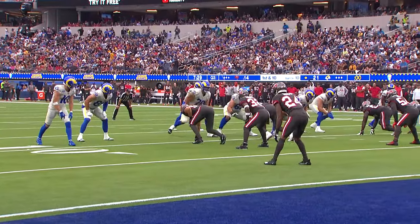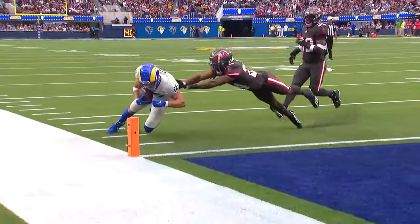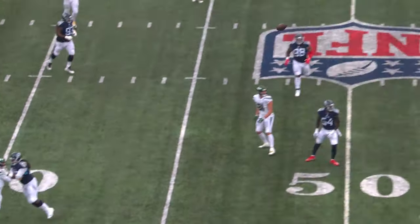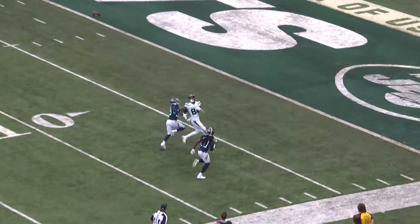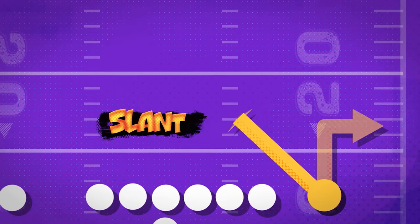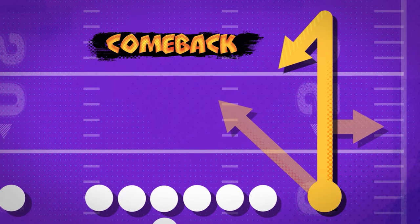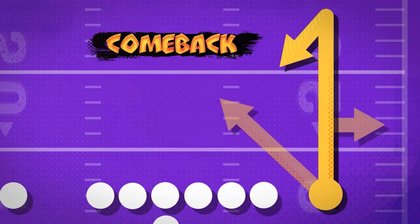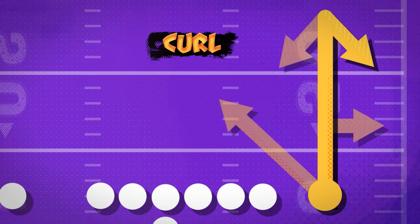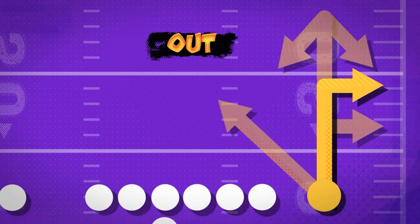When you get your play in the huddle, it will tell you what route you're supposed to run. There are many routes in a playbook, but let's stick with the fundamentals. Wide receivers use what we call a route tree. There are nine branches to the route tree. One: flat — up and out to the sideline. Two: slant — across the middle of the field. Three: come back — run up the field, then cut coming back towards the QB. A curl is the same as the comeback, but you turn to the sideline. An out is similar to the flat, but further up the field.